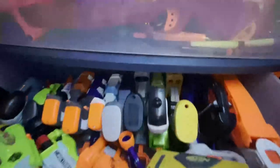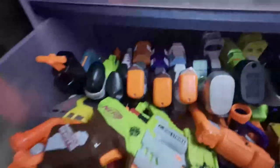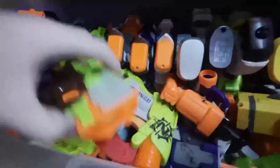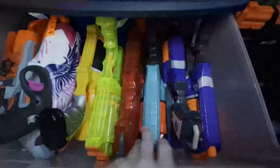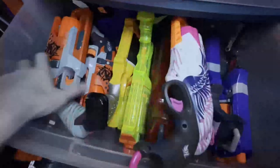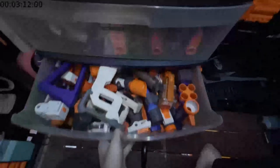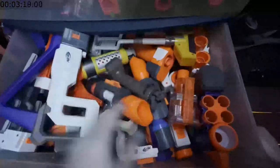The drawer below has my smaller pistols — I got Night Finders, Fire Strikes, and all my Jolts. Below that I have my larger pistols — Strong Arms, Mavericks, Sweet Revenges, Hammer Shots. And in the final bin is all of my attachments — I have stocks, grips, everything.